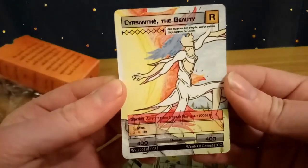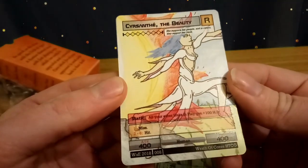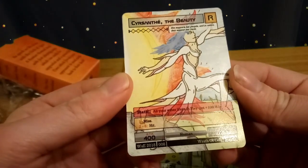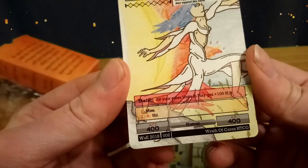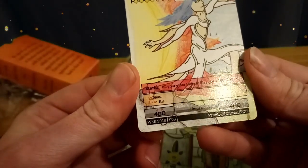And finally Sysanthi — the beauty. She's a 400-400 body for three elements. Static ability — all your other units in play gain 100 health. She only misses on a one, but everything else is a hit.